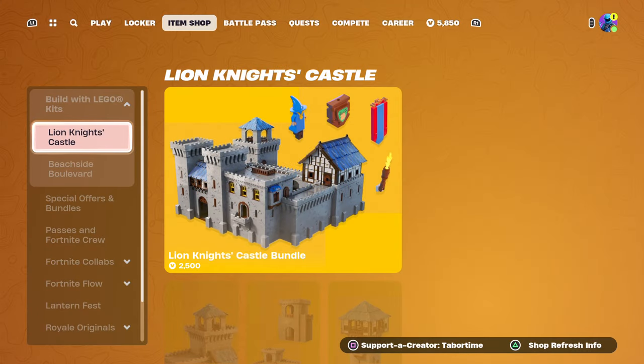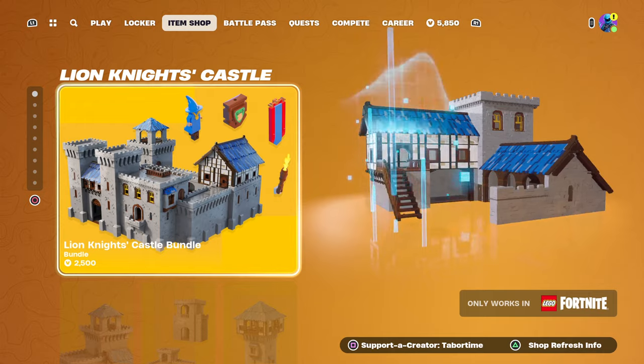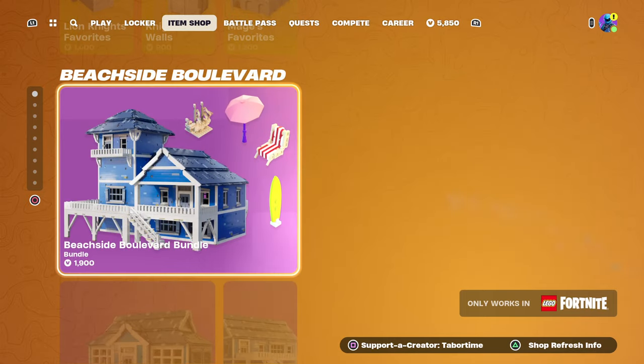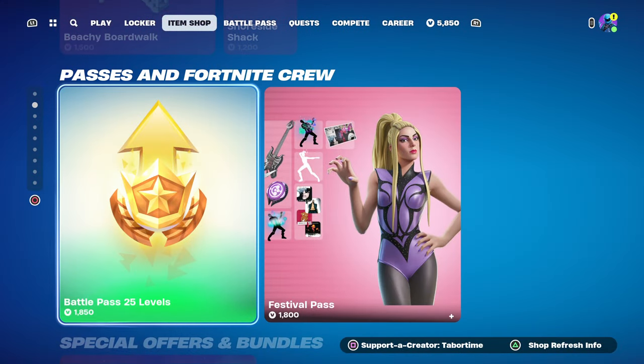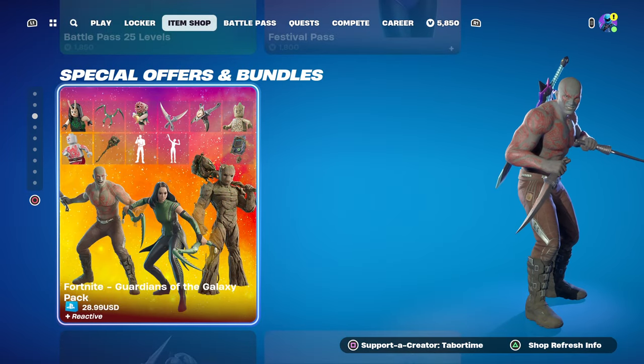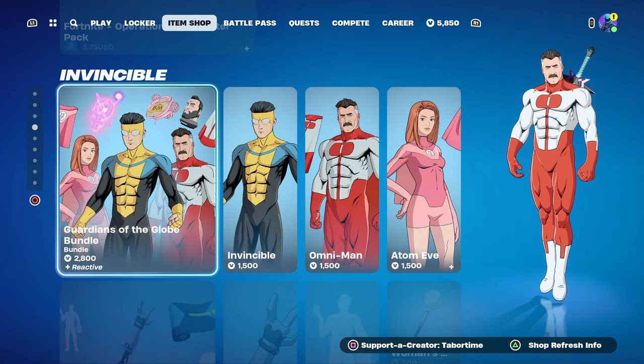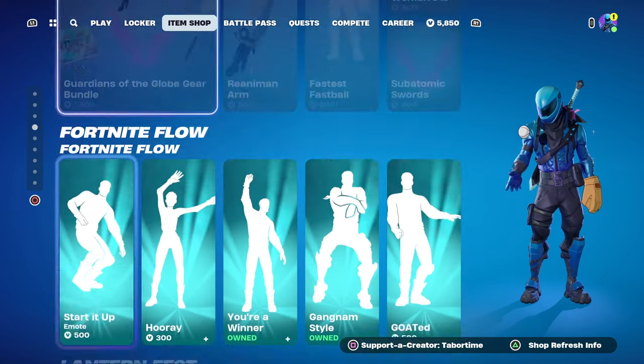Welcome to my April 6th live item shop review video. I am on my son Jack's account, so we're going to do the item shop on his name — he is here with me. We've got the Lion Knight's Castle still here, Beachside Boulevard, and looks like they took the Durr Burger out. The special offers tab, Guardians of the Galaxy, all still here — Invincible collab still here, nothing new in that regard.